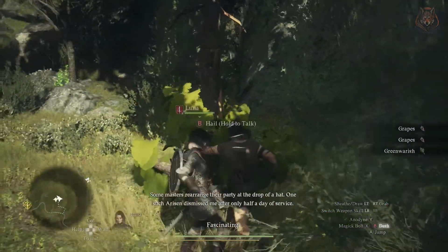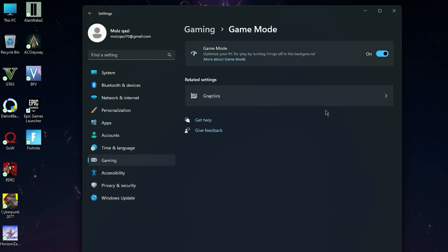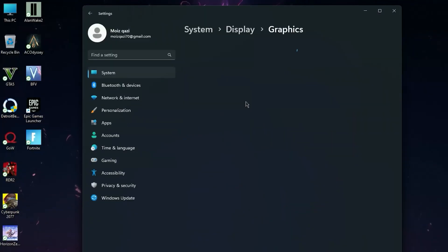Now go to your Windows properties, and once you open Windows properties click on Gaming and then go for Game Mode. Now turn off Game Mode. I know everyone says to turn on Game Mode, but in my experience when you turn on Game Mode it will reduce your FPS, so I suggest to turn off this setting.